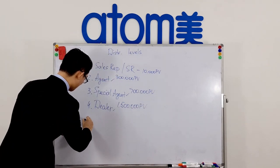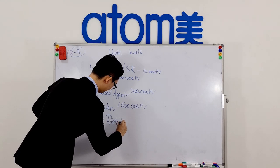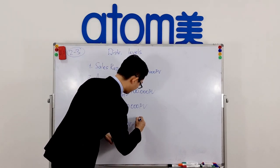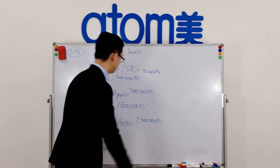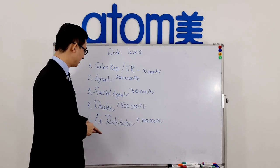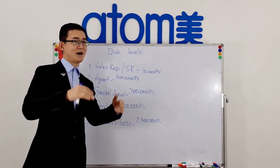The last level is Executive Distributor — the highest distribution level. You can become Executive Distributor if you accumulate more than 2.4 million PV. This is simple to understand, but when I heard about this for the first time I realized that if I want to be Executive Distributor I need 2.4 million PV — and this is only half correct.